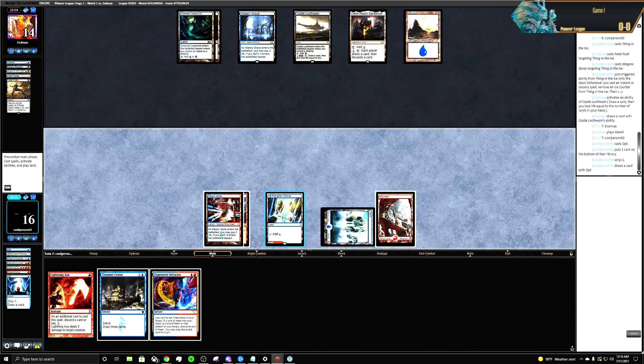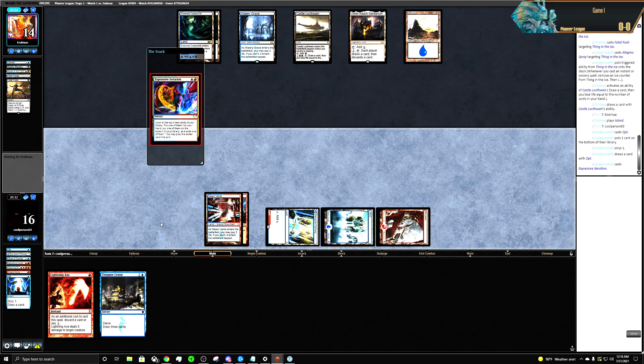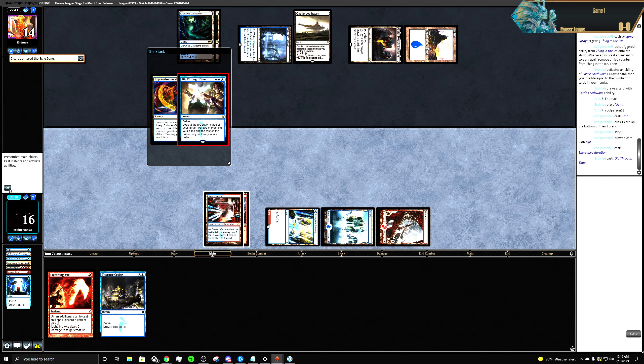Bottom. Expressive Iteration — they might just counter this outright. Notion Thief has white in it right? Cool — Dig Through Time.